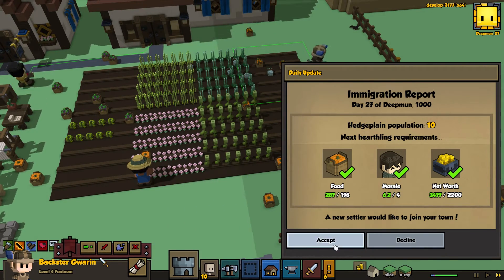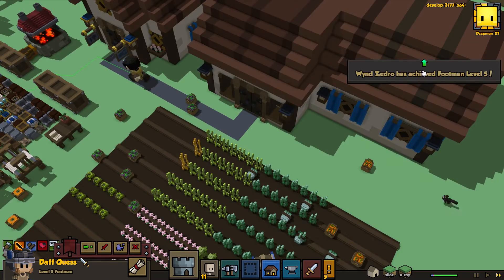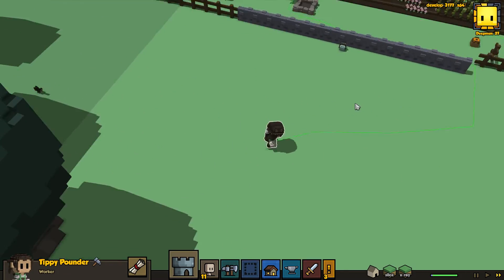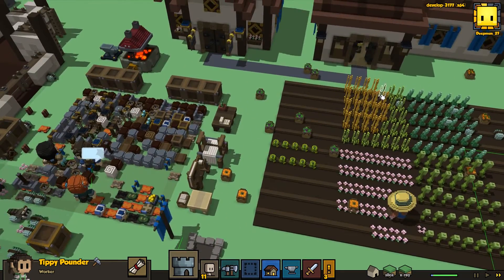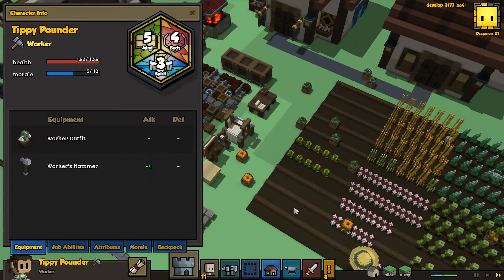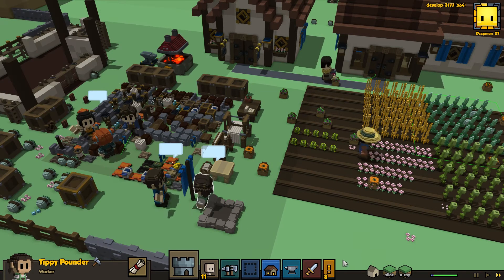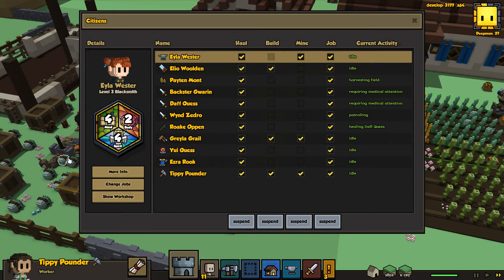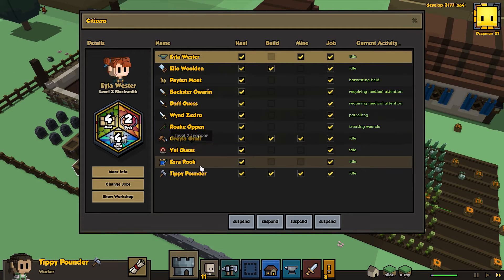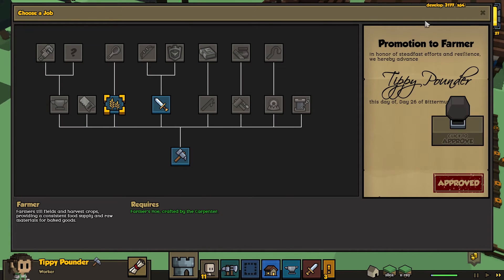A new settler! Thank you and welcome to the town - Wind Zedro... no wait, Tippi Pounder! I think I've had that name in a game before because it's a very significant name. There must not be too many to be reused. Tippi, you'll be happy to know that you were able to get into our town without dying, unlike the people before you. And we will train you to be a footman. And now Peyton can be our cook! Hooray!